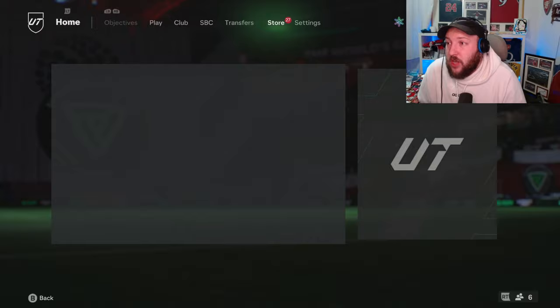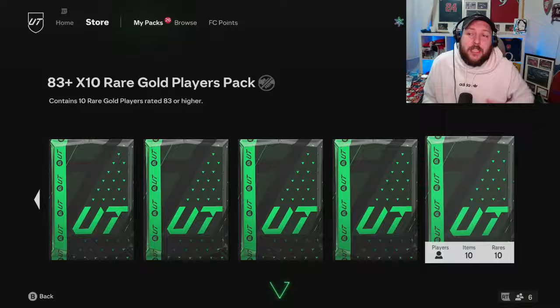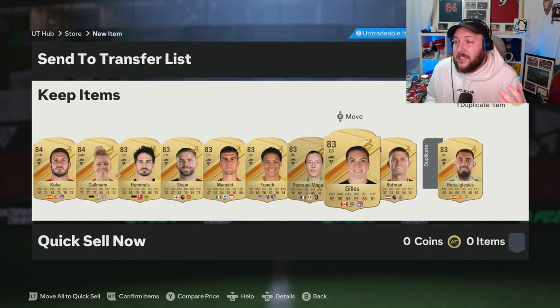Instead of doing one of the SBCs today, I'm going to open up one of the 83 times 10s and explain what you should be doing next. I've done a full breakdown quite a few times and I am saving packs for team of the year, so I don't want to open up too many. We've got a Spanish CDM — looks like it's going to be Coke Air, 84-rated. With this pack, the two 84s can go into a team of the week pick and then the other 83s can all go into an 83 times 10.